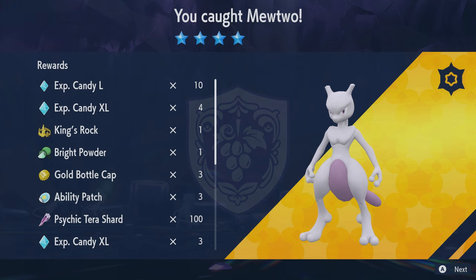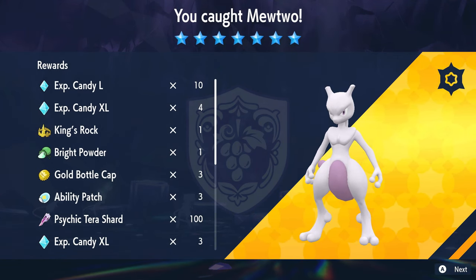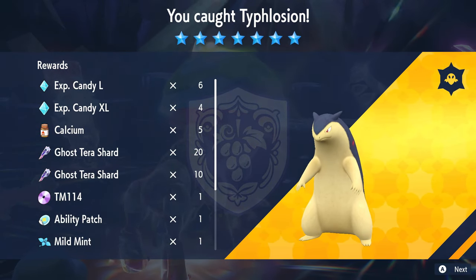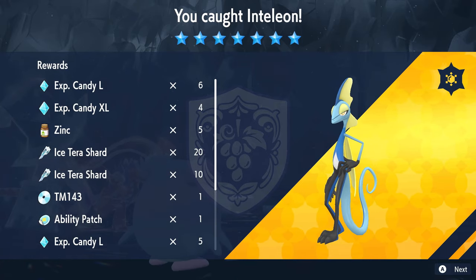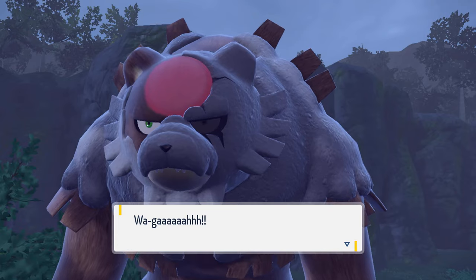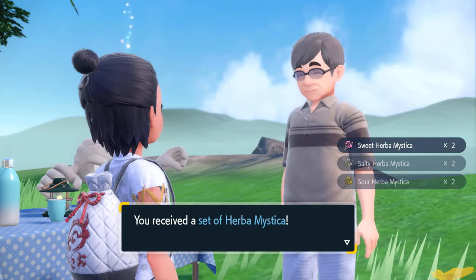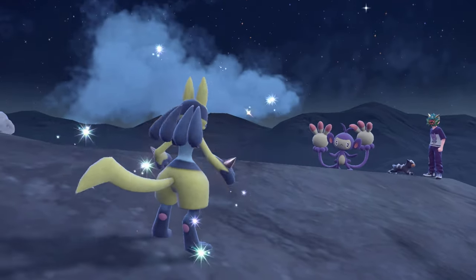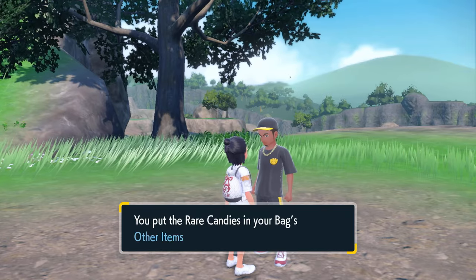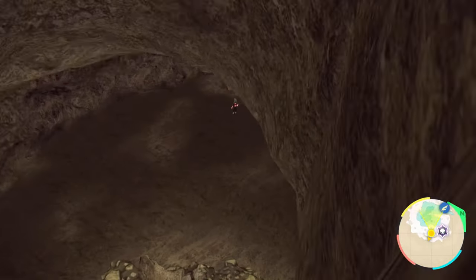Six star raid battles are one of the best ways to farm Herba Mystica in the game, and seven star raid battles feature exclusive event Pokemon — some of the best you can acquire, for example Mewtwo, Typhlosion, Greninja, Inteleon, Cinderace, and many more. In the Teal Mask DLC there's also a ton of post-game content: you can get Blood Moon Ursaluna, some easy Herba Mystica and cash, beat the Kitakami Ogre Clan members, and more. I have a full guide video linked in the description which I highly recommend checking out before starting the Indigo Disc.